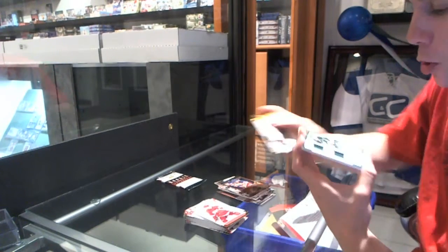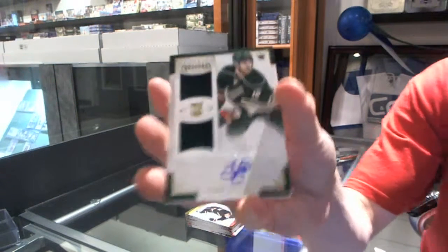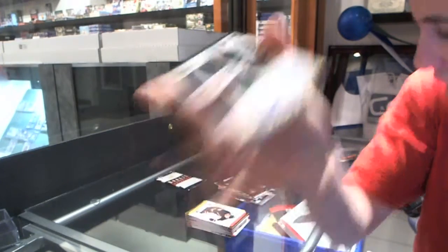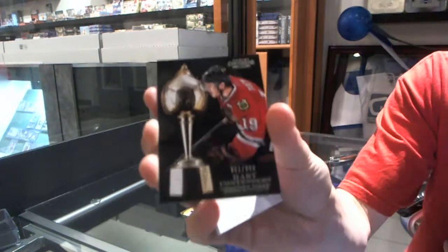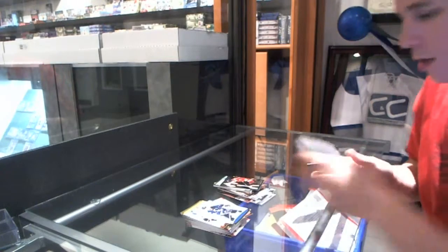And we've got a Rookie Treasures, dual jersey and autograph, number 306 out of 699, Jason Zucker. And final — we've got a Heart Contenders, the 999, Jonathan Hayes. There we go, buddy.